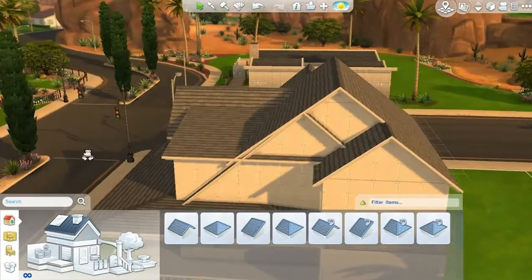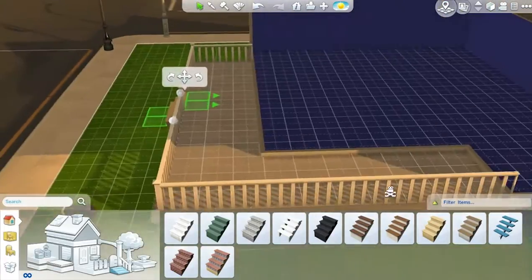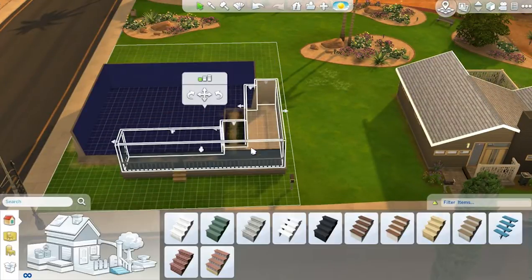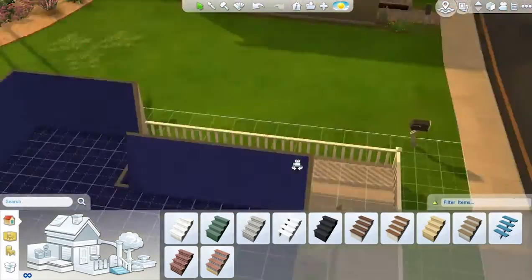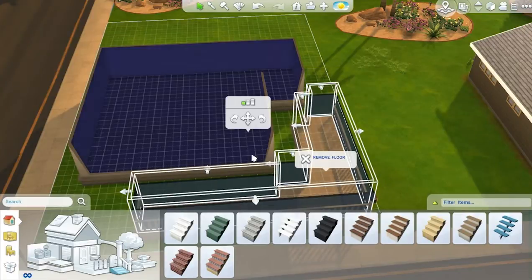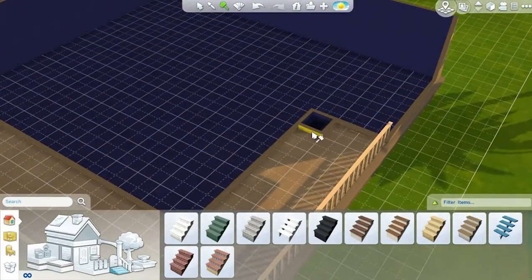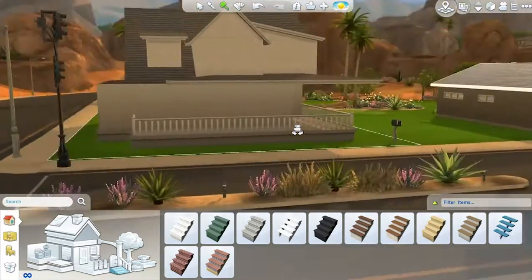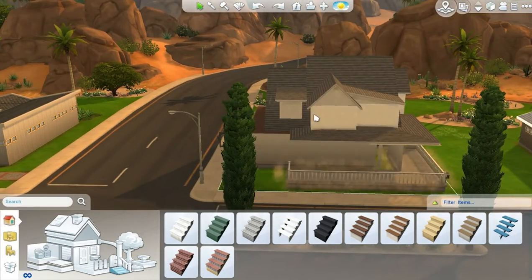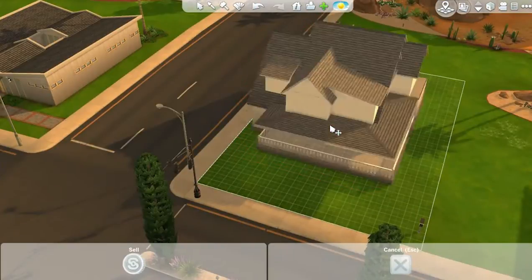There's the roofing done and I think I'm about to do the stairs. This is the point where I have a facepalm moment - I realize there's a little 'move whole house' button right at the top of the screen but I couldn't see it. I ended up moving the whole house piece by piece. Then I see it and use Ctrl+Z to move the house along so I can put the stairs in.